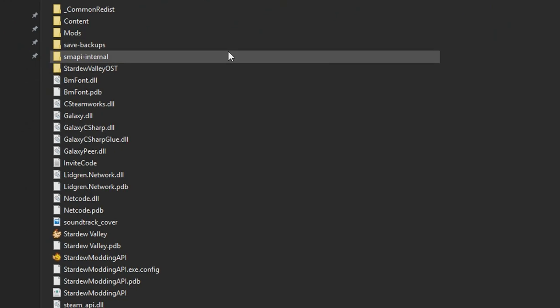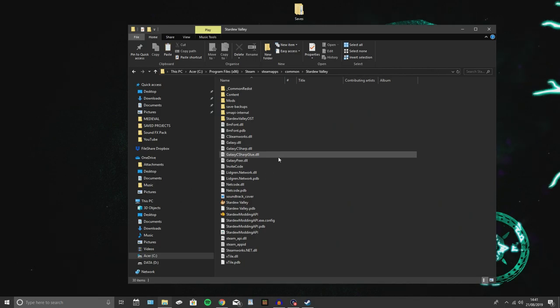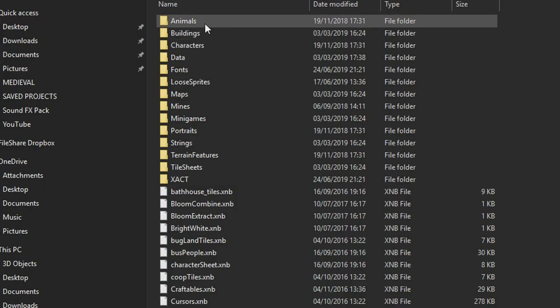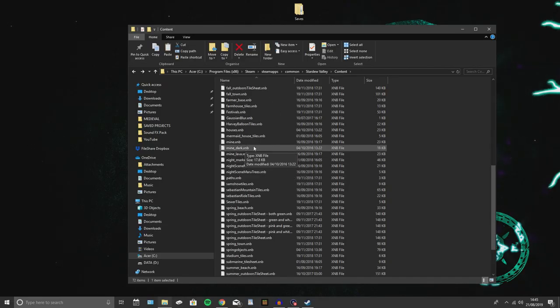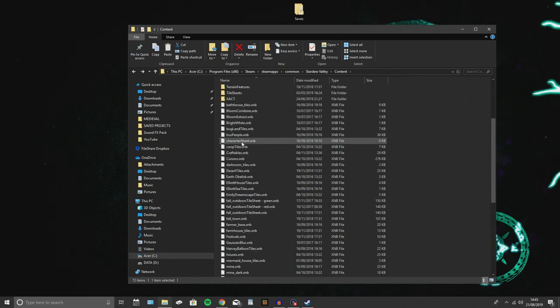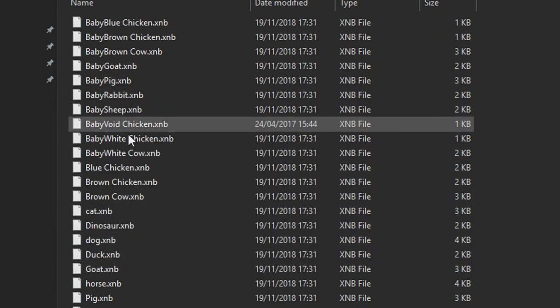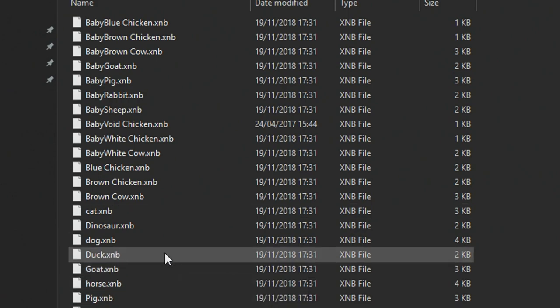Every time you launch Stardew Valley from Steam you'll get the modded version loaded up too. That is SMAPI installed — that is the heart of modding. You need SMAPI to mod. Now if you want to change the way things look, go into your Content folder and you'll get a list of Animals, Buildings, Characters, and XNB files. You can find retextured mods which are XNB files — download one you like, and it will have the same file name. For example, duck.xnb — just copy and paste it in to replace the old vanilla file.